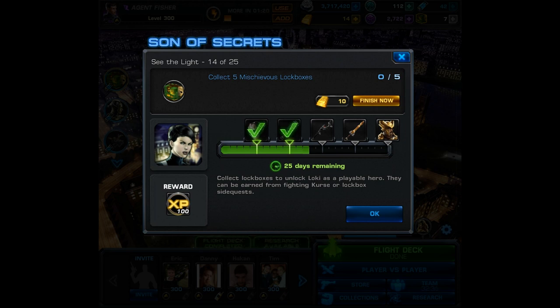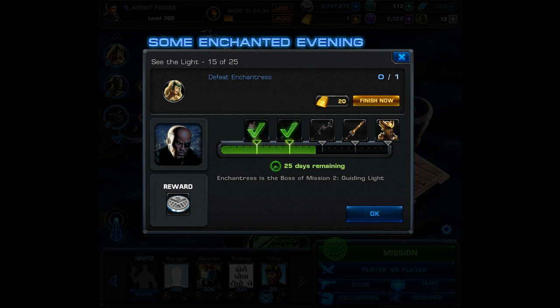Task number 14: you have to collect 5 mischievous lockboxes. You can gain these by fighting the group boss Curse.